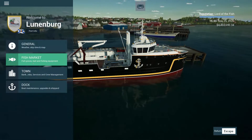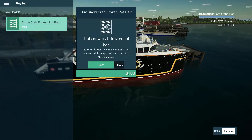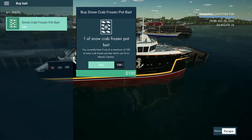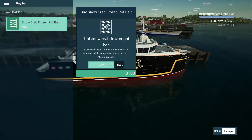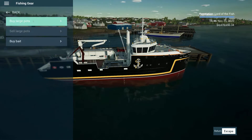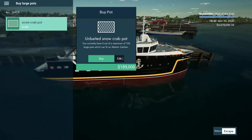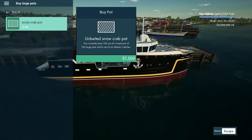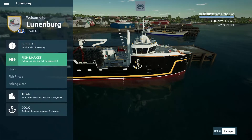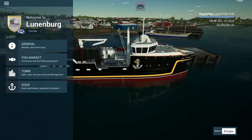Let's go back to the fish market. We need to go to fishing gear and buy some bait — 150 baits at a hundred dollars a piece, that's 15,000. And now we need to buy the snow crab pots. We can get 126 for 189,000. So basically almost 1.9 million in upgrades and equipment altogether.